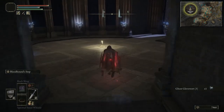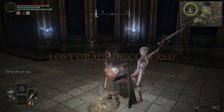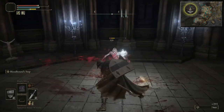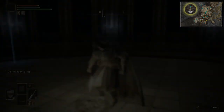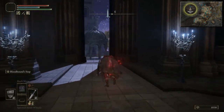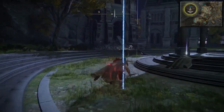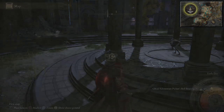Carry on down the steps and get your Site of Grace. It's about time I killed an enemy. Going to rest here and into Nokron Eternal City again. This is where we put a Site of Grace — just here. There we go, Ghost Glovewort Pickled Sycamore Bell Bearing.